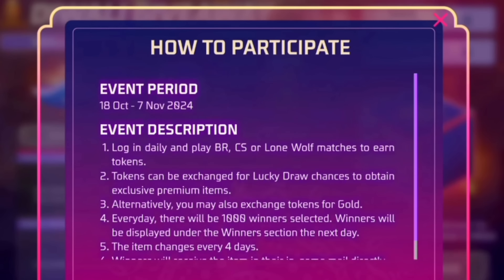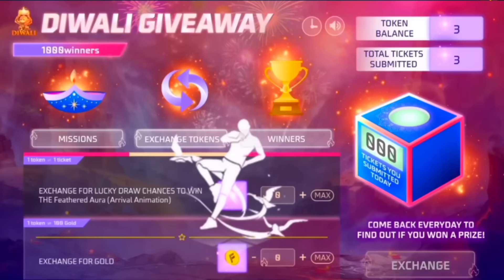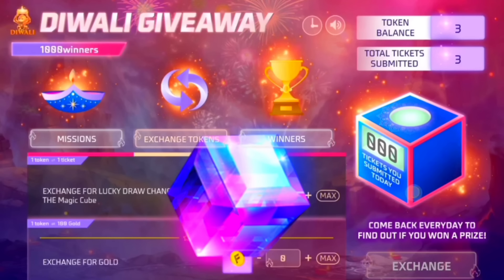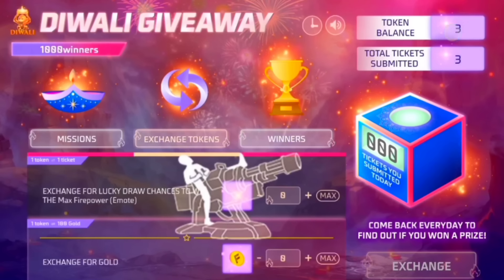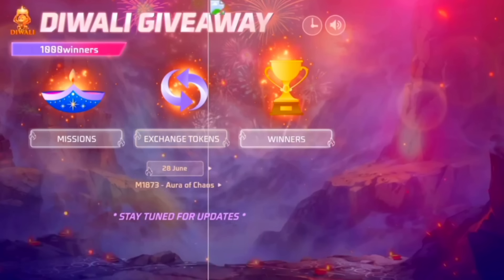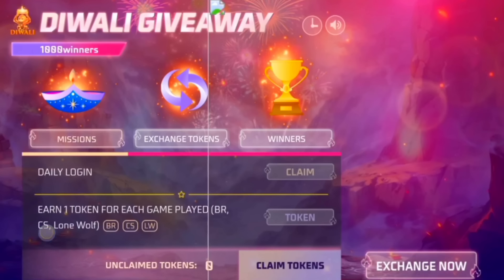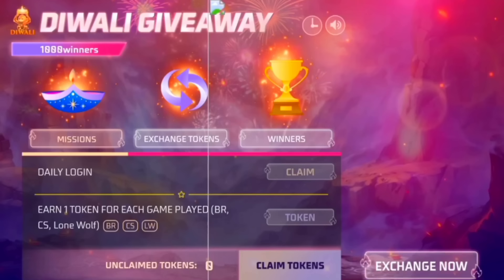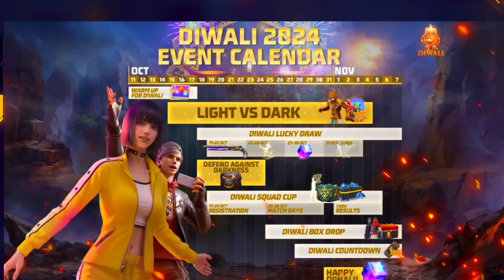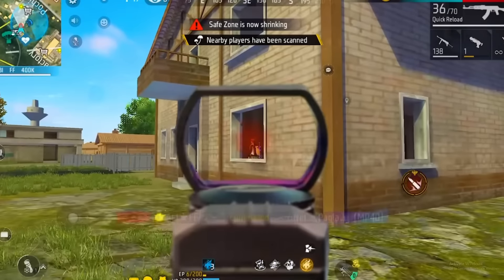Guys, how do you participate? Guys, once again, you can just log in on the BRS, CS, Lone Wolf. So you can get tokens. Guys, these tokens — you can get two of them, you can get gold, you can get lucky draw, you are allowed to participate in the Lucky Draw. As a winner, you can get active in the share. Another bonus — you can get exclusive 2 emotes. We have an M1A, so we have a magical multitude. For up to 4K — there is another reward.